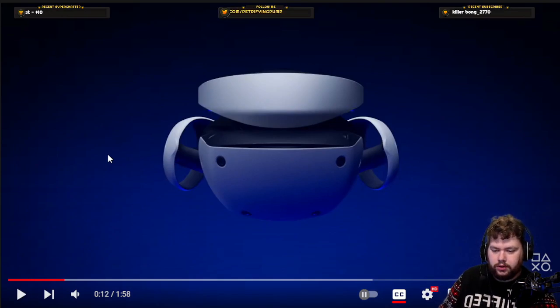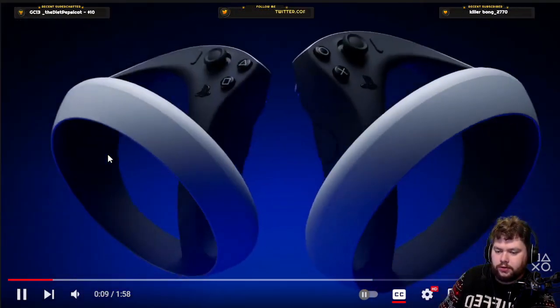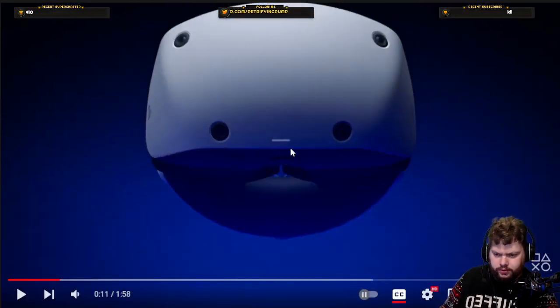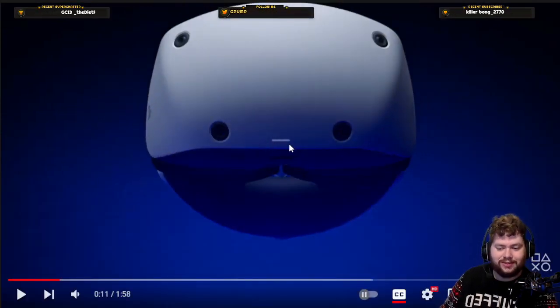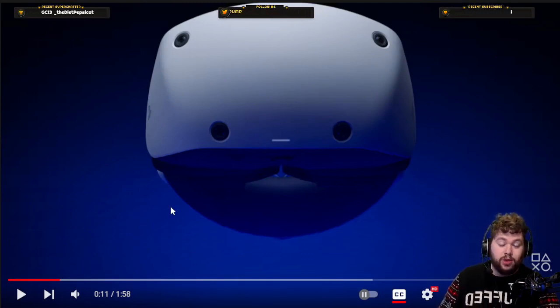We're getting a good look at the actual light thing at the front. I think this is a status indicator — this lights up white when it's on. I'm assuming it's going to flash blue when you're turning this on, booting it up. And then maybe if the USB is not connected but the power is on, it might go red or something like that.